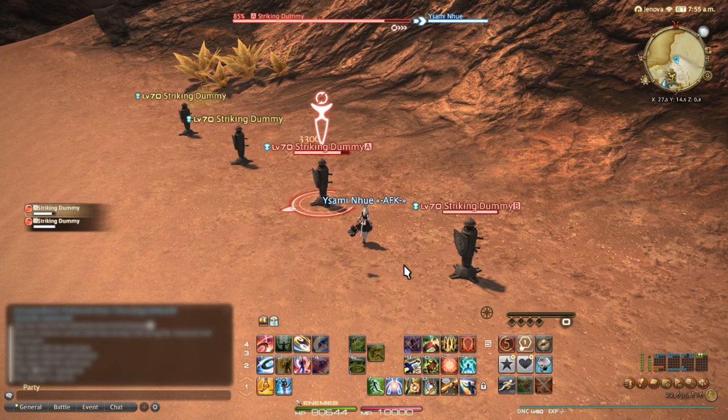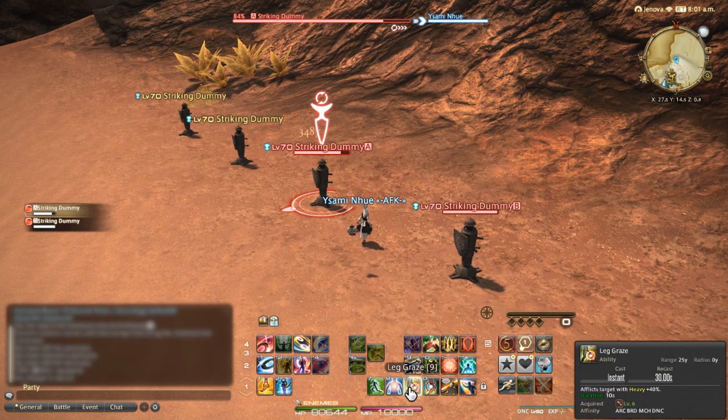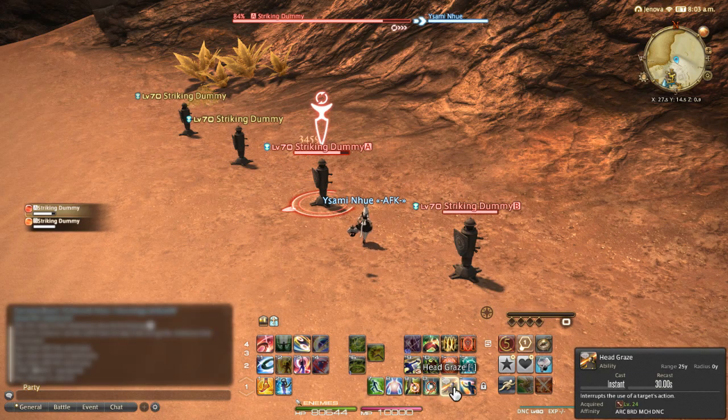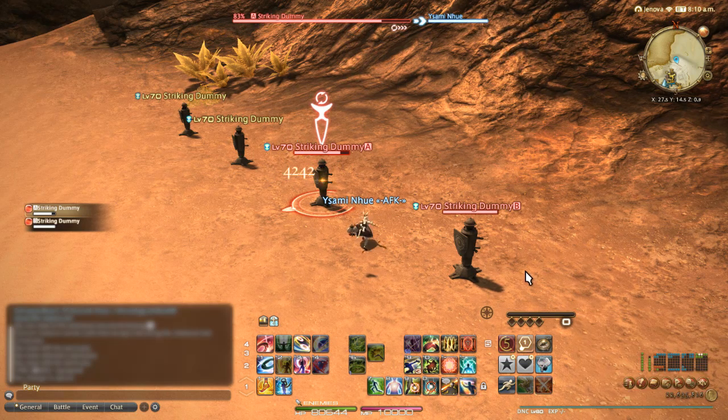Now for the role abilities — these six moves are shared by ranged physical DPS. There's Peloton, which speeds up your movement speed when not in combat. Second Wind, which regenerates a little bit of health. Leg Graze, which inflicts heavy on a target. Foot Graze, which binds a target. Head Graze, which interrupts a target's action — this is not a proper stun. And finally Arm's Length, which creates a barrier nullifying most knockback and draw-in effects.